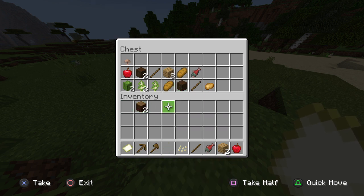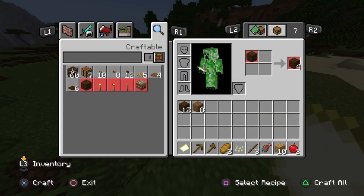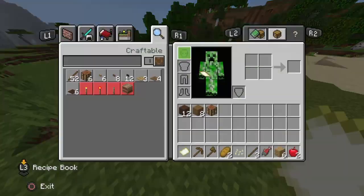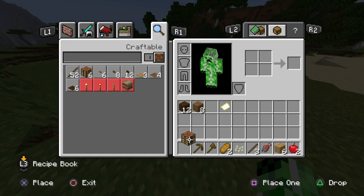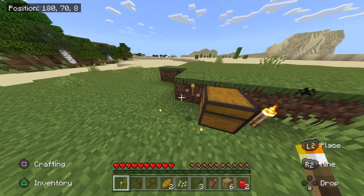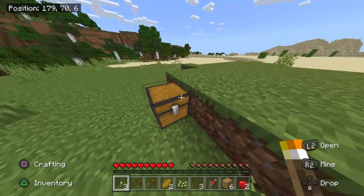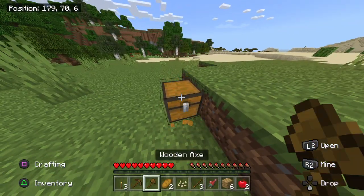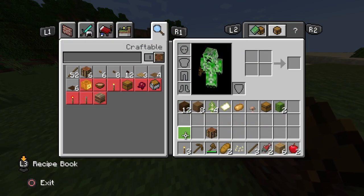I don't really need any of this tree stuff. I'll take the sticks and wood. Now I'm gonna make this — wait, I already have an axe, never mind. Guys, if you put bonus chest on, get the chest, get the torches, and then break the chest so you can get the chest too.